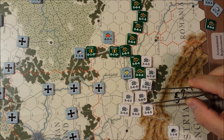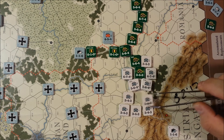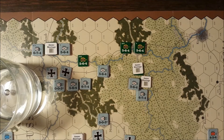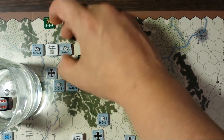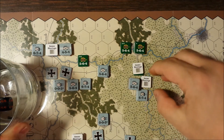So our odds for the attack on Smolensk are 2-to-1. It's a Russian city and there's a German active corps, so we are at a total of down 2. Rolling — that is a 6, and we have a 4 on the 2-to-1 — that's a 1-to-1 exchange. So we'll lose a unit there and lose a step off the German unit. Oberost does not apply to this particular combat.